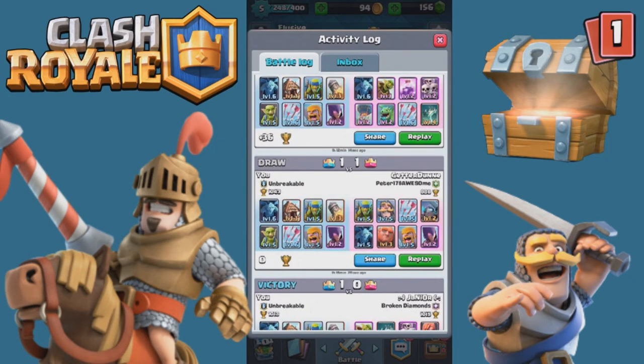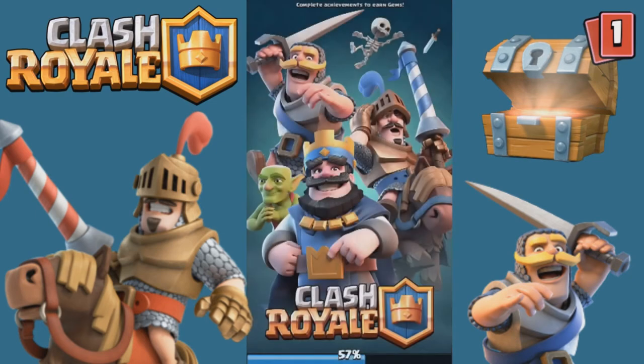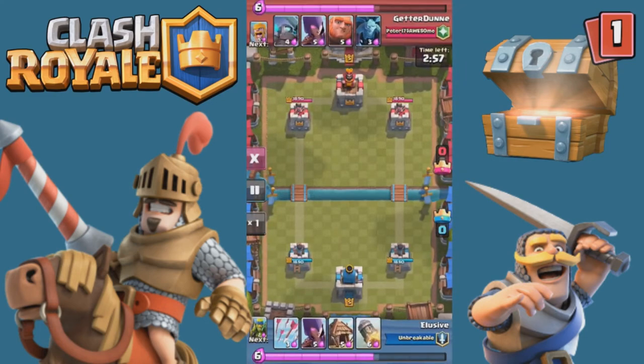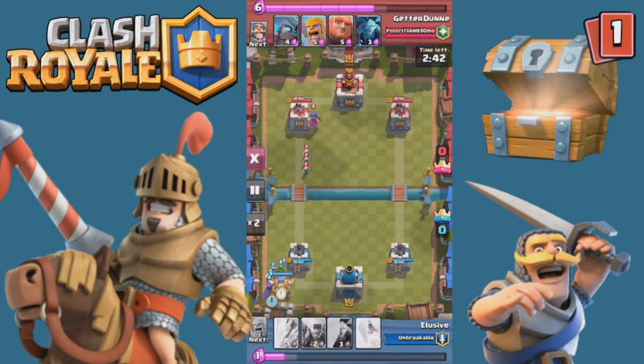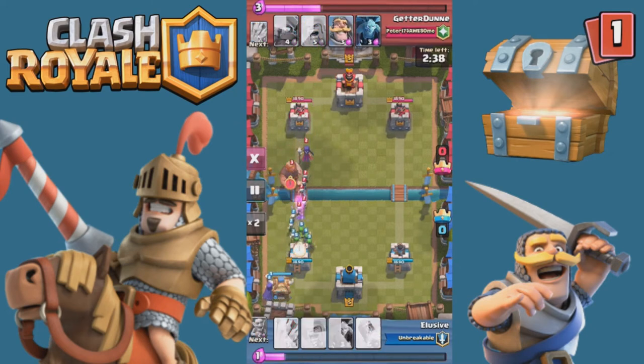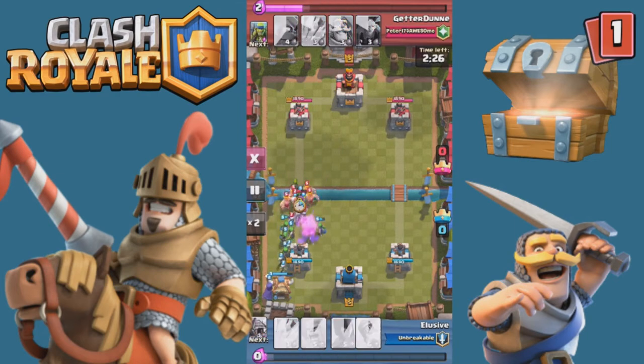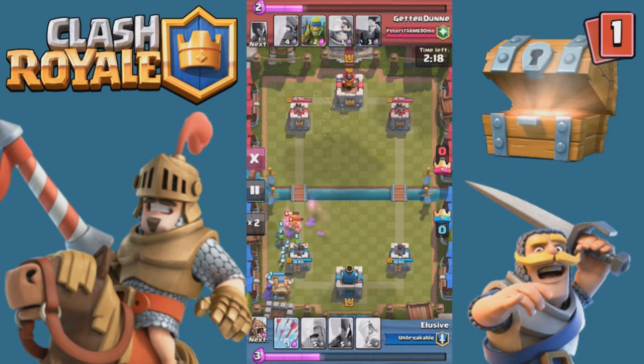Now we got into a draw with someone. I'm pretty sure he was about to beat me and I had a clutch — I wouldn't say victory, but I didn't lose anything. It was super close. It was kind of slow in the beginning like usual. He got a lot of my tower down. He threw a witch in the back and I decided to do the glitch, putting down a giant to get aggressive.